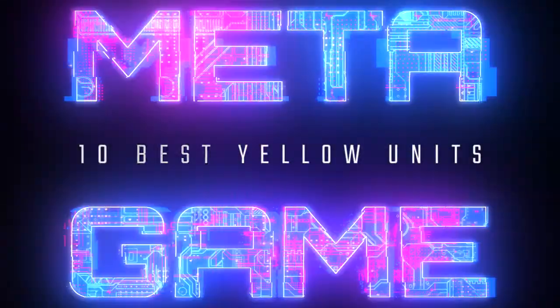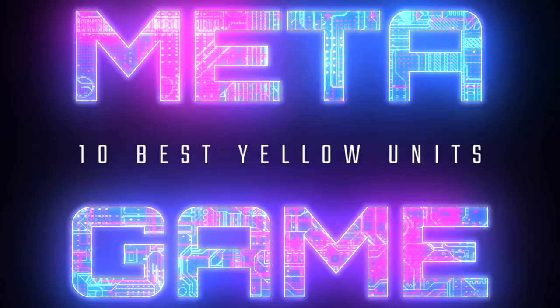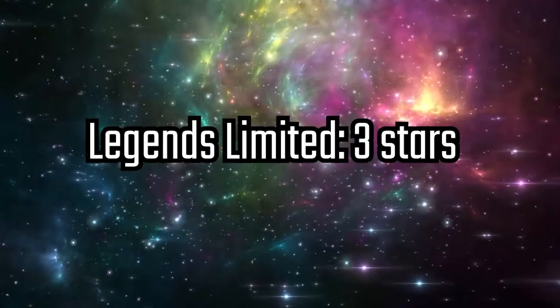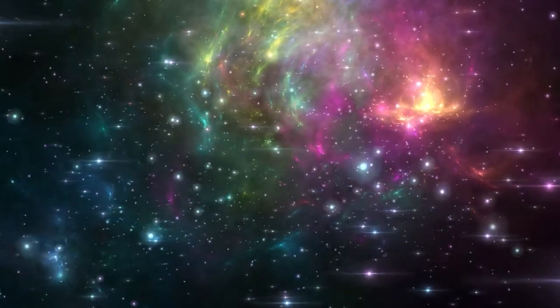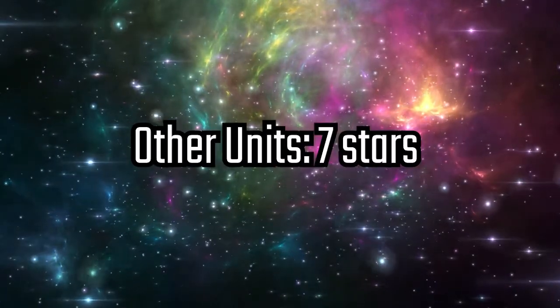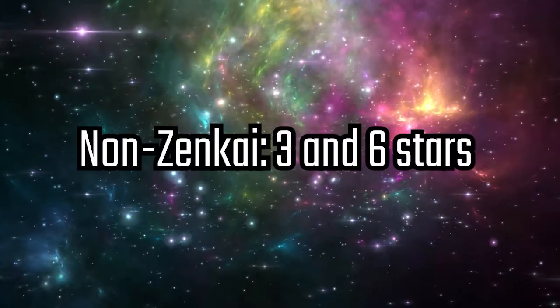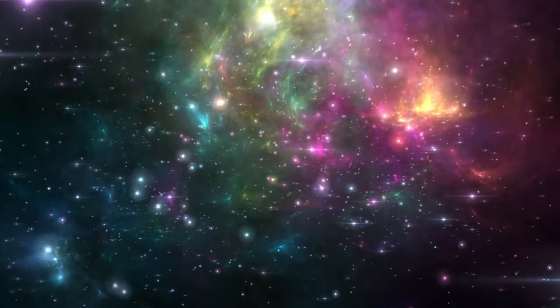In this video, we will be going over the 10 best yellow units that are currently having the strongest impact in the meta game. For this list, Legends Limited characters will be considered at 3 stars, and all other units will be considered at 7 stars. As always, non-Zenkai units will also be considered at 3 and 6 stars to weigh in on how useful they are.